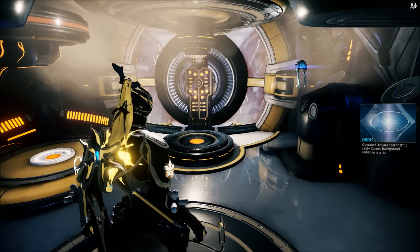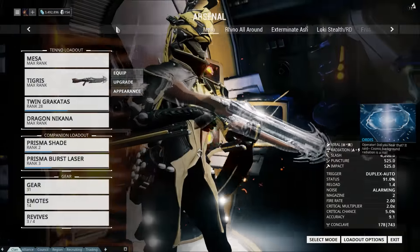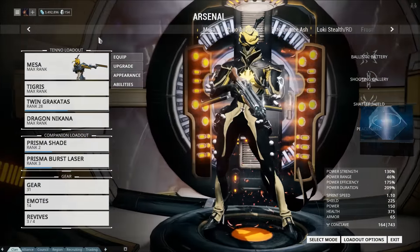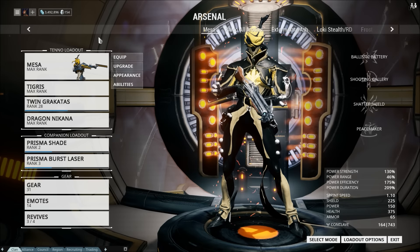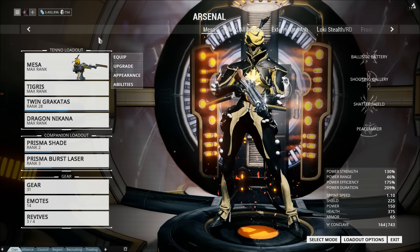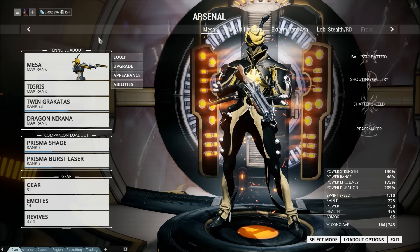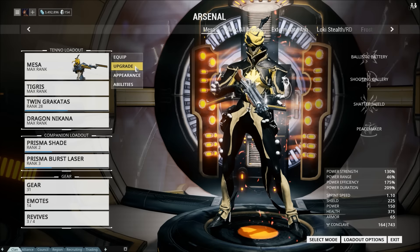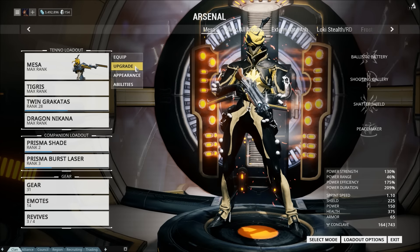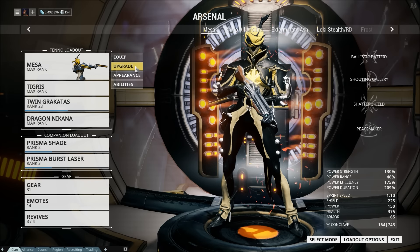I have two builds for Mesa. One of them is generally used for defenses and survivals where you're just going to camp it out and you have other frames supporting you, like Frost or Trinity, just to keep you alive — we'll look at that build second. The first build is kind of an all-around build for just general use as Mesa.